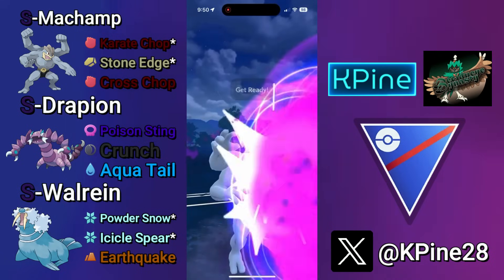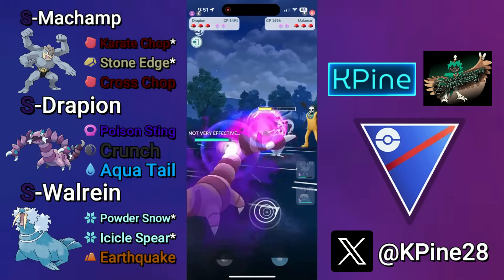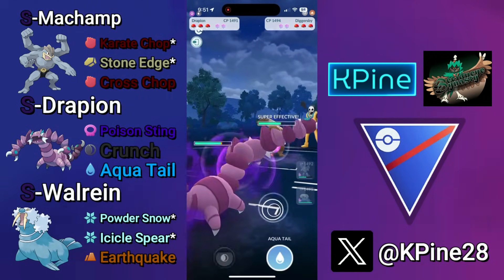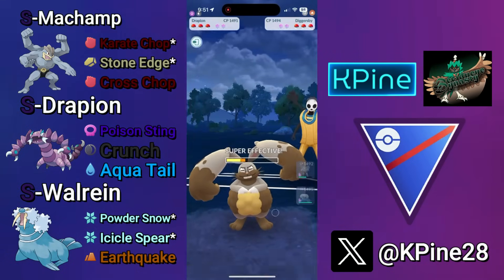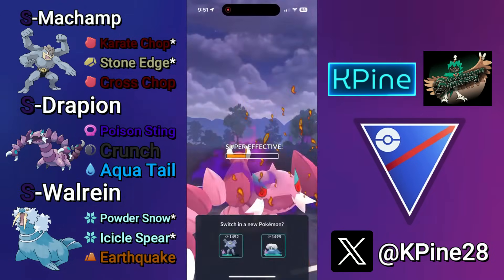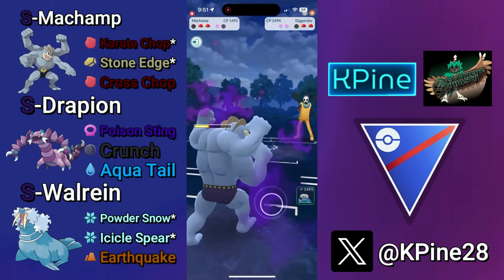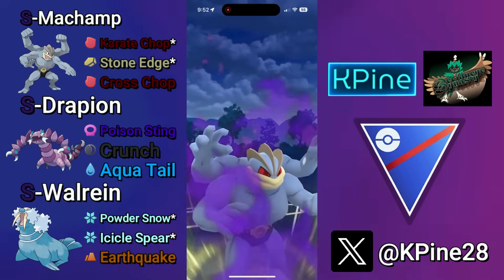Malamar lead — not a great lead for Shadow Machamp as they are dealing super effective damage to the Psychic-types. So we go for the Cross Chop and then dip strategy into Drapion. If they Superpower before they dip, I like to shield it because a Superpower from a Malamar is going to do a lot of damage. My opponent brings in a Diggersby, and down this much energy we're going to be able to reach two Aqua Tails before they reach a Scorching Sands, which is very nice — I'm just going to let this go and use it as a chance to farm down with Shadow Machamp.